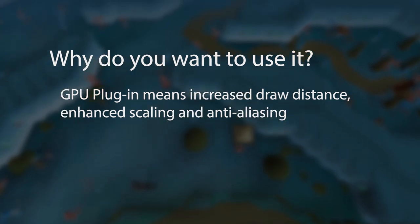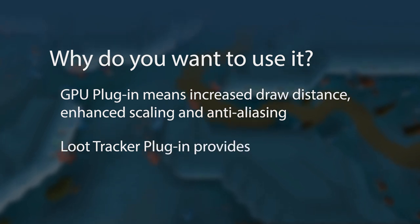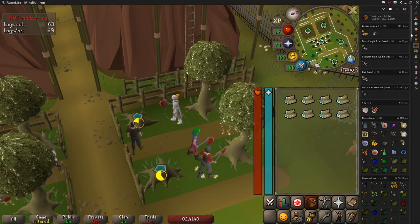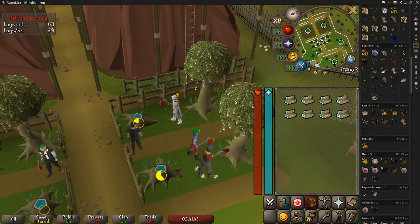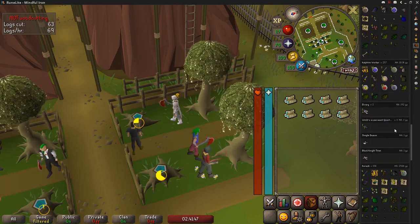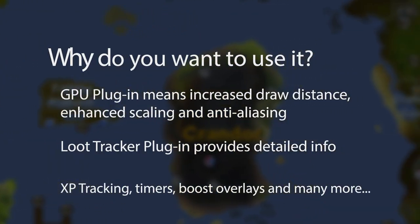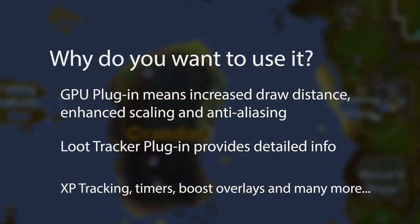Another absolutely amazing main feature that RuneLite enables is the Loot Tracker. This plugin tracks your kills and the loot that you receive from them. It's a great way to track the profit from your latest Slayer task, or to show off your RNG, for better or for worse, to your friends.